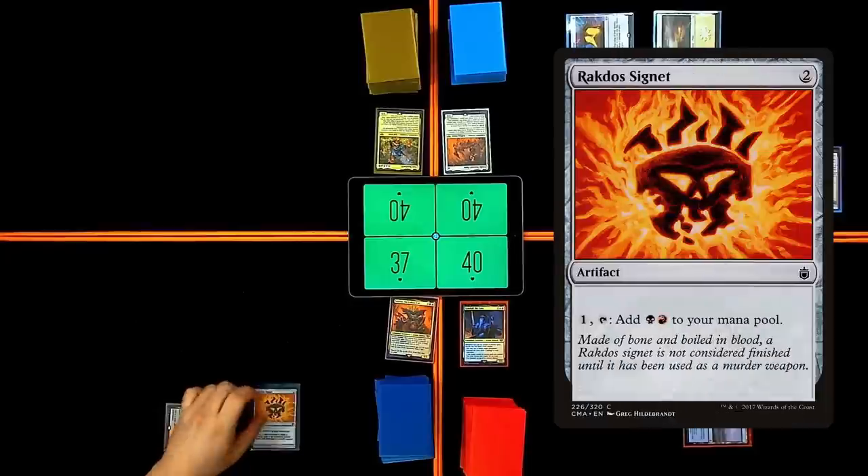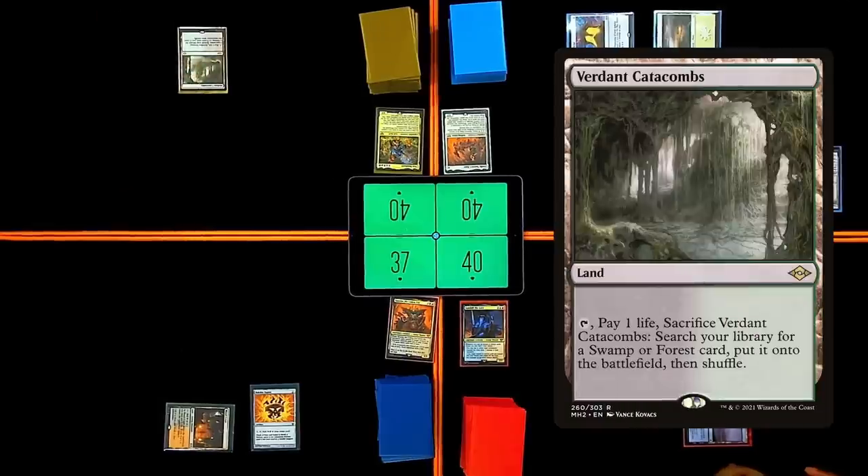Is that a new card? Guide maybe? Who knows. Rakdos Signet. I will draw. Let's do a Verdant Catacombs — I'm gonna pop it.